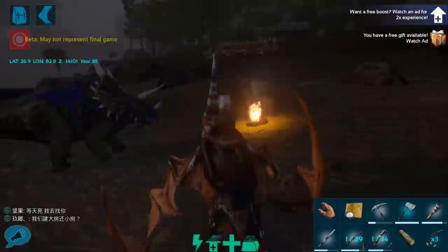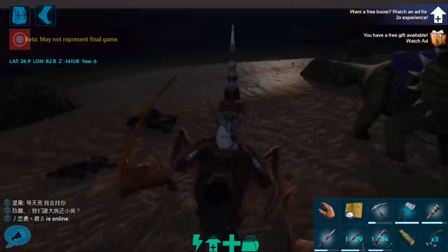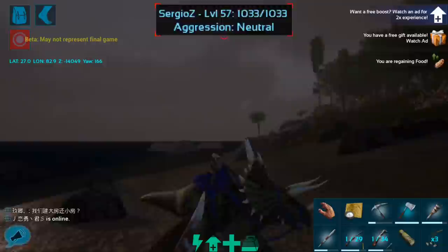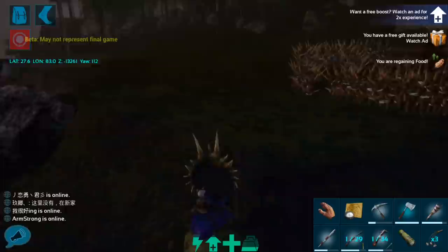So I think the first thing we need to do is get the trike back to base. I'm going to have the Pteranodon follow me while I get the trike back to the base, and then from there we are going to take a little test drive on this Pteranodon. He's coming with me — good. I will see you guys in just a few minutes.